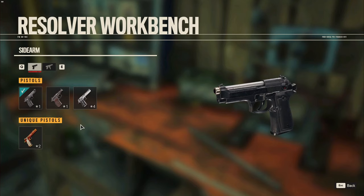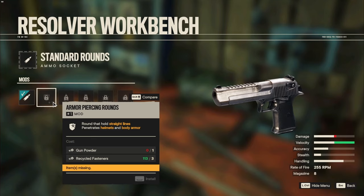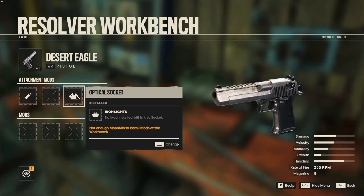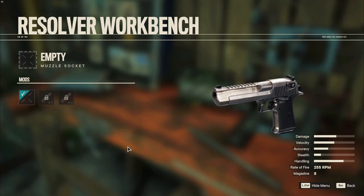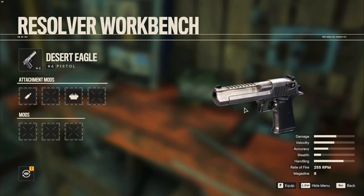All right, so we're at a workbench — it's going to be in the sidearms category. There it is — it's a tier four pistol, it does a hefty amount of damage and it looks pretty cool too. You can do sights, a pointer, and check for a suppressor. Desert Eagle, guys! I hope you found this helpful — if you did, give it a like and subscribe. I might make more videos like this in the future, like how-to-get-certain-guns videos. Get subscribed and I'll see you in my next video, peace!